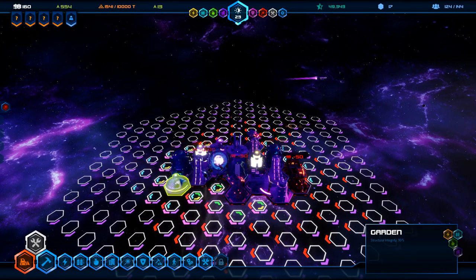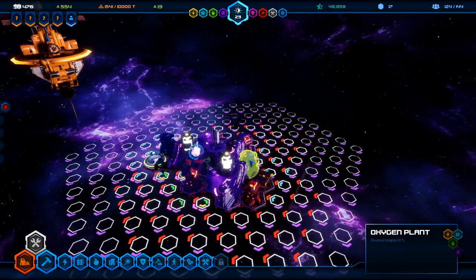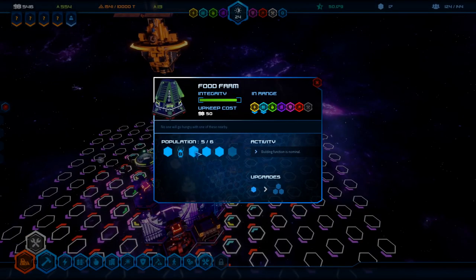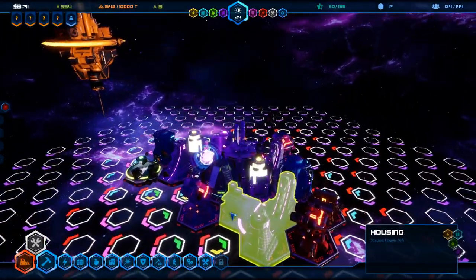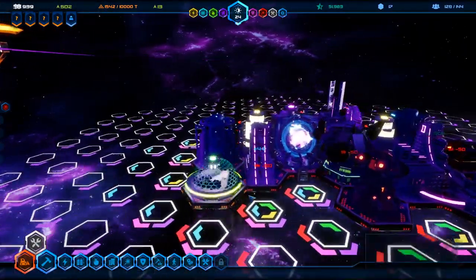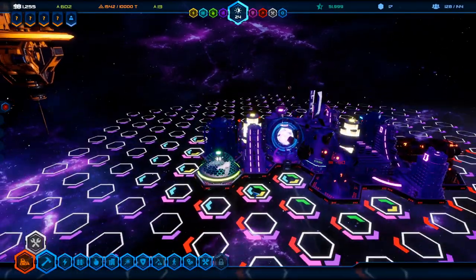Infestation quest: food farms are reporting a large infestation of zark beetles — find and exterminate them. Our food farm is right here, let's destroy this. That gives us a lot of money. I can zoom in real close — I really like how beautiful this game is. The shield looks epic and the garden is really nice.